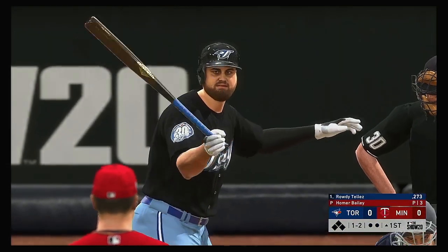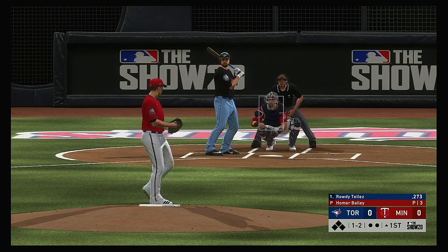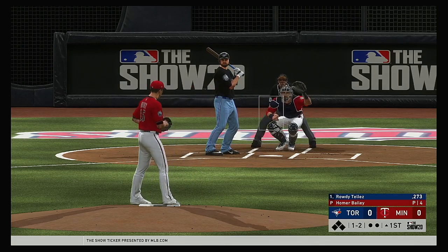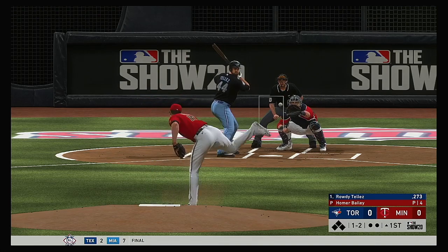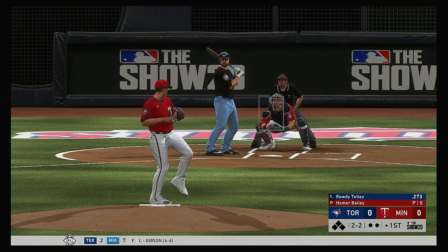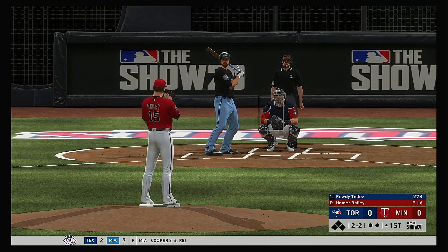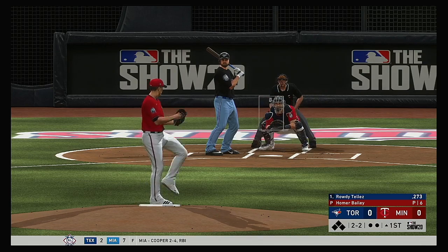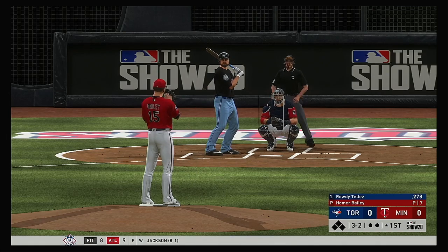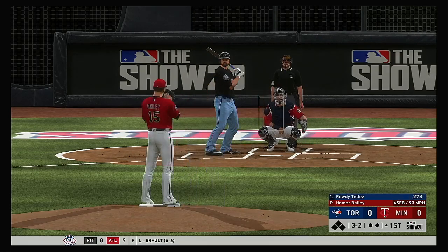Rowdy Tellez is next to bat and he'll get us started in this one under the lights. Ready on one and two. Just off the outside that time, laid off for a ball. Lifted the other way down the left field line and that will end up a foul ball. Two and two, one more time. Got to love the battle we're seeing right out of the gates — that's seven pitches now, and if this is any indication, we're in for a good contest here.